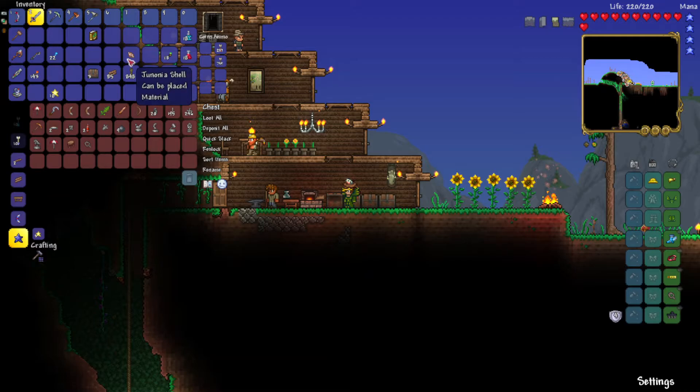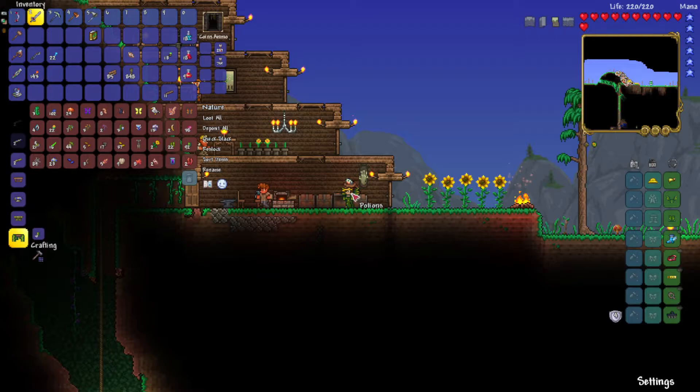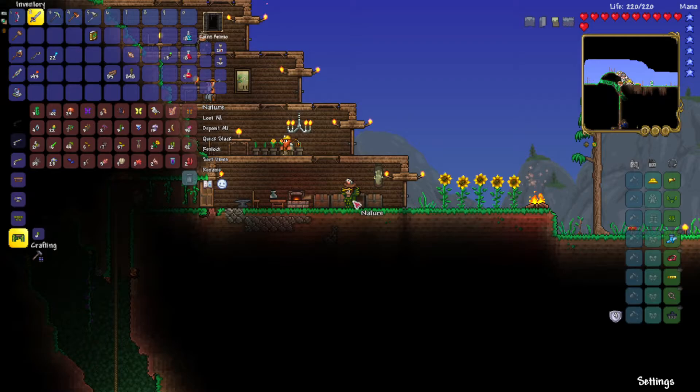We're getting a fair bit of money, which I'm pretty pleased about because it's always helpful. So now we're up to, I believe, six mana - I think the total is ten, so we're getting pretty far along. I need to make another chest area for my herbs now.